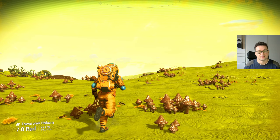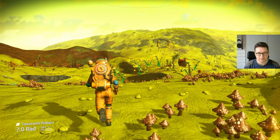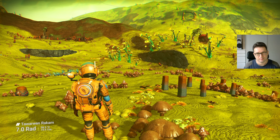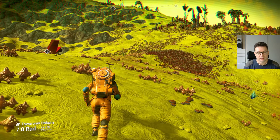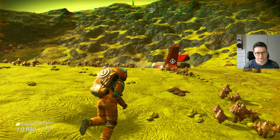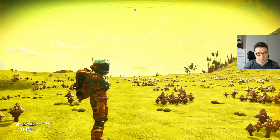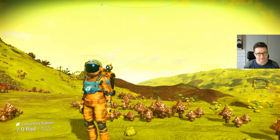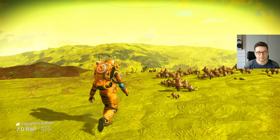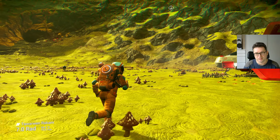I tested this game on different planets. What I can tell you is that it all depends on the planet. Because this game uses procedural generation — meaning it's not hand-crafted by developers — the game is actually generating these planets, and each planet is different depending on the number of objects, vistas, draw distance, and stuff. So you may get different performance on different planets. Maybe they've got some limits here.